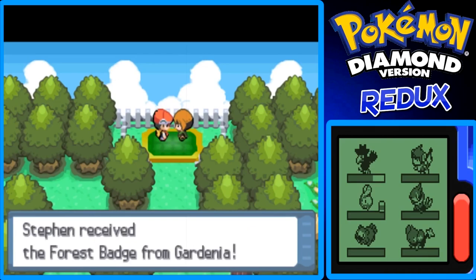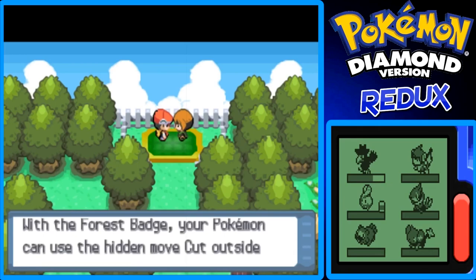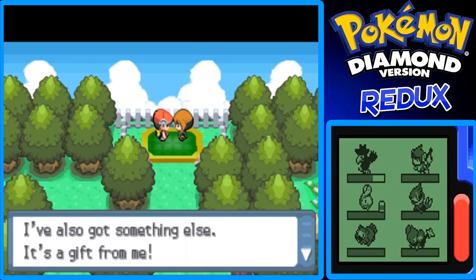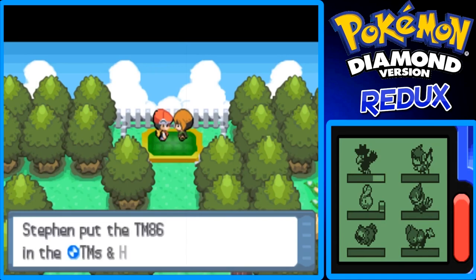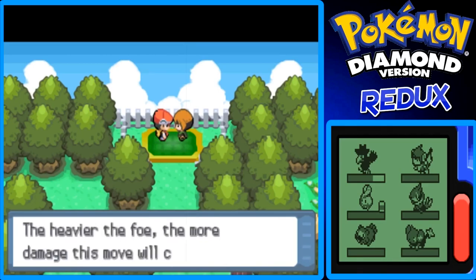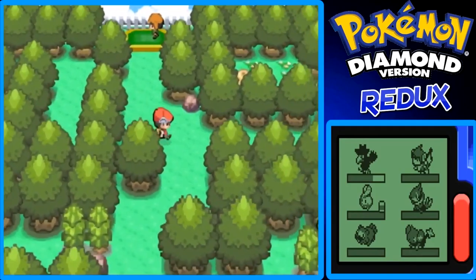With the Forest Badge, your Pokémon can use the hidden move Cut outside of battle. Now that you have 2 badges, all Pokémon you received in trades will obey you up to level 30. She's also giving us TM86, which is Grass Knot — it's one of her favorite moves. The heavier the foe, the more damage this move will cause, so a Snorlax or Wailord would take a lot of damage from it.